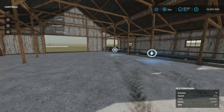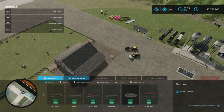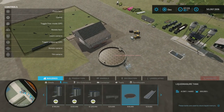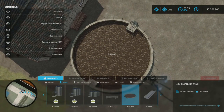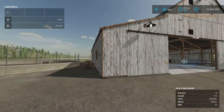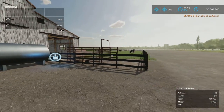I don't see a slurry output anywhere, but we will place one just because we can. Going into Silos, then liquid manure tank — we're going to put it right here, using override to get it nice and close. We're going to see if it produces anything; I doubt it very much, but I've been surprised before.